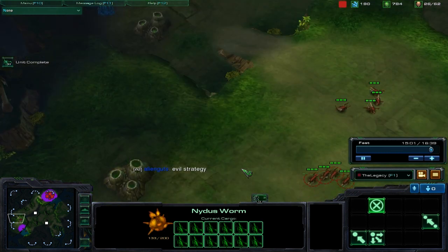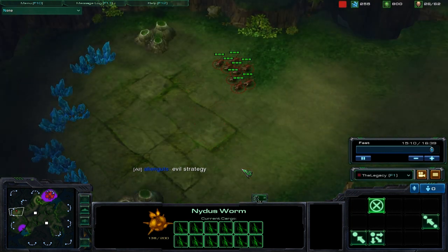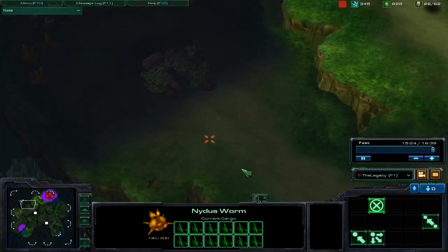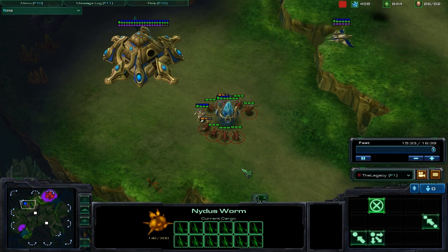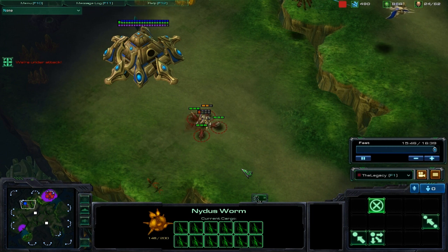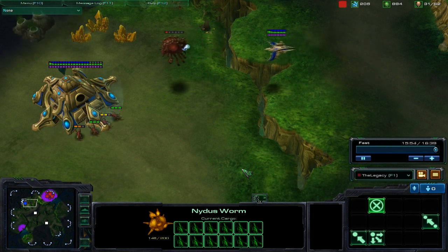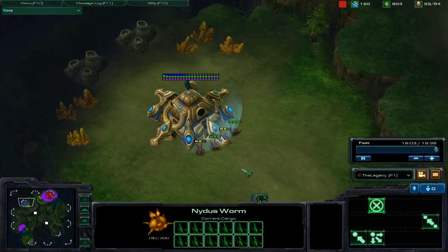I auto-step my Zerglings to rally inside the Nidus Network, so I could get them either in my base, or if I need to, in my opponent's starting base. At this point I'm unsure of where the opponent is, and then I do see his nexus up, so I attack the pylon, just in case there was a building in the fog of war, which I wasn't certain of, and then I attack the zealot. He doesn't pose much of a threat, although his one air unit does manage to kill one of my overlords.